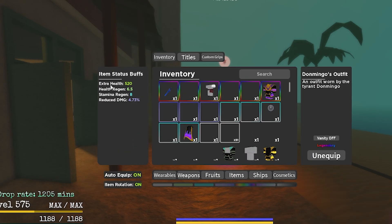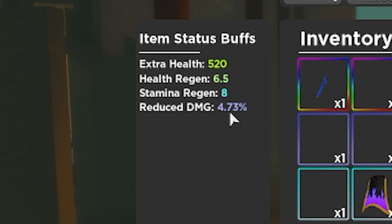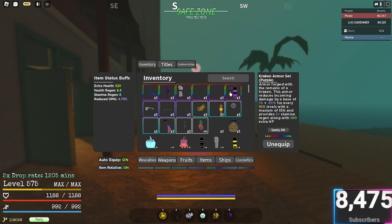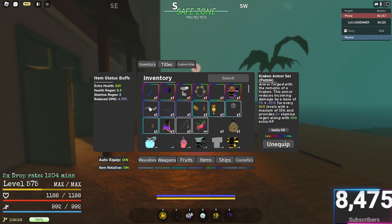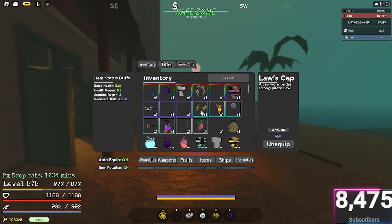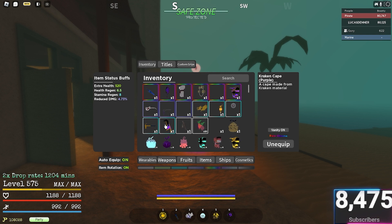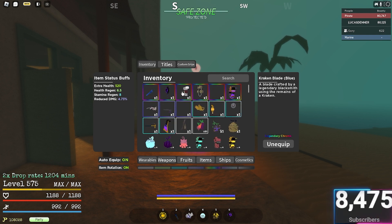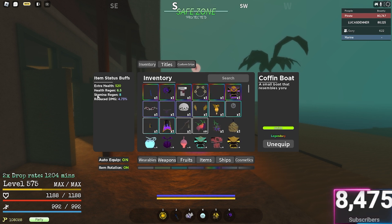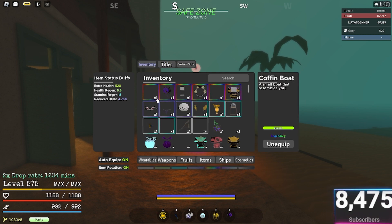As you can see, I get 520 extra health, 6.5 HP regen, 8 stamina regen, and 4.73% reduced damage. This comes from Doflamingo's outfit, drums, purple armor (Kraken armor), Doflamingo's shades, Moria necklace, Lois cap, Wings of Leo, lantern of hope, and Earth Kraken cape. They're not loading in too quickly so I'll just mention them all. I don't have a title giving me anything extra — this is all that's giving me the bonus stats.